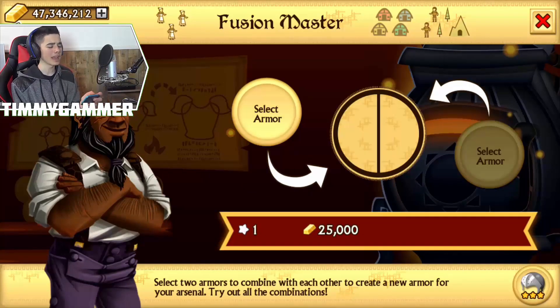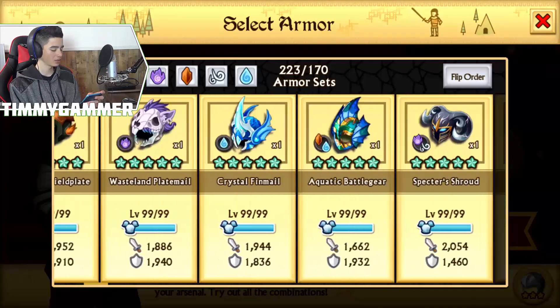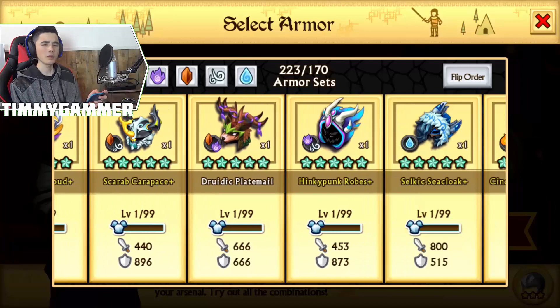Here are all of our epics. We have quite a few. We won't be fusing them all away. We have Phoenix Ward, Crystal, all of our crystals. We have so much epics currently. We have a lot, a lot, a lot of epics. So hopefully we're going to be getting a better spirit and earth.